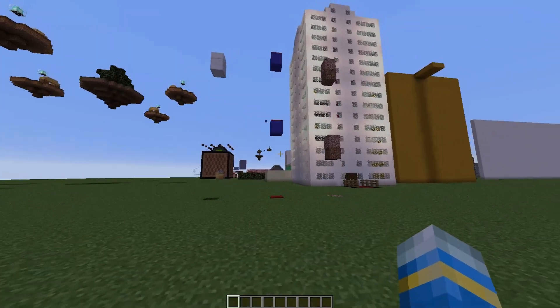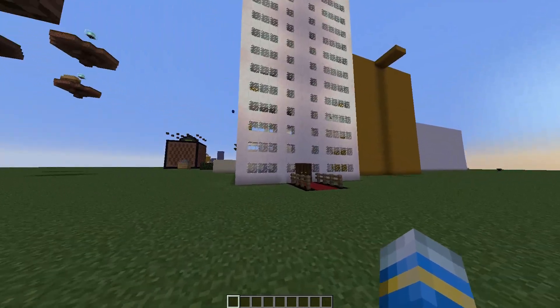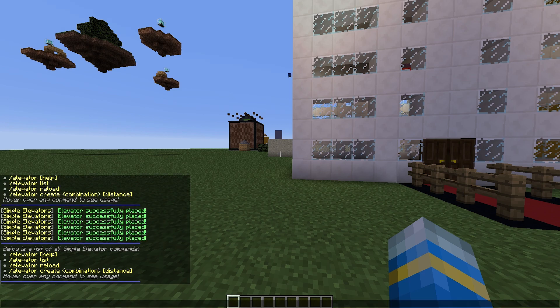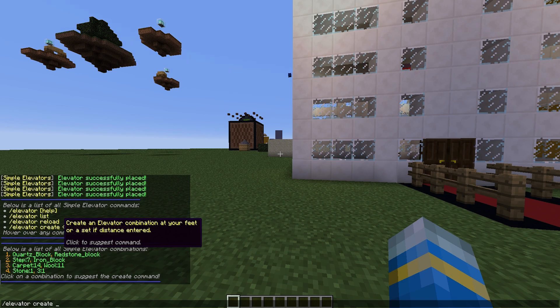So that is how you create them in-game — these are all the different designs. You can edit them in the config file, and for the commands it's just /elevator: you can list the different types, reload the config file if you made changes, or create your own.